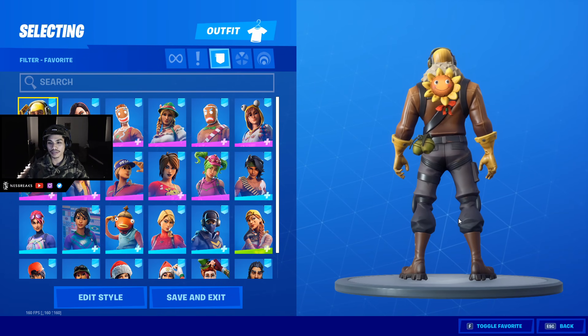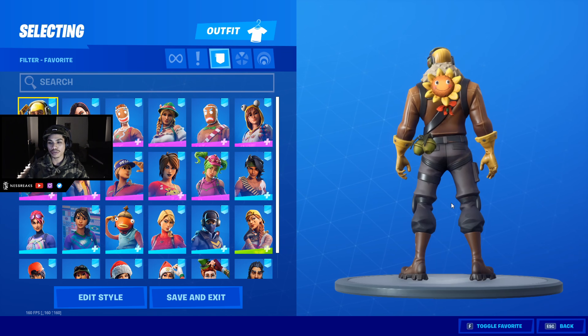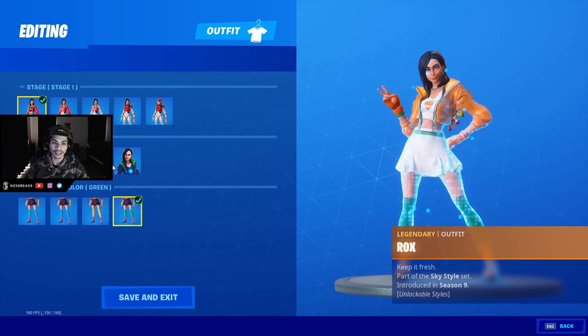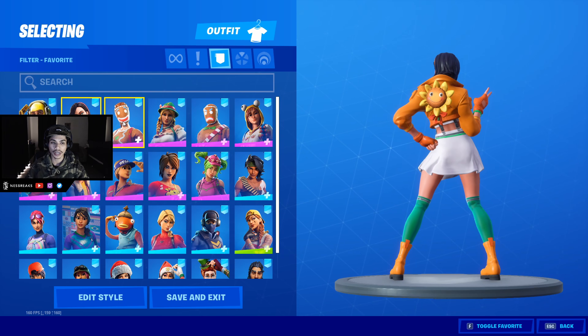Sunsprout — just a nice, simple back bling, very fun, 200 V-Bucks, uncommon. You can't really go wrong. A lot of people like it and I do too. Starting with the default wrap, yes — we got Loser Fruit looking clean. You can go with this edit style too. I went with the green socks to balance it out, that's fresh.